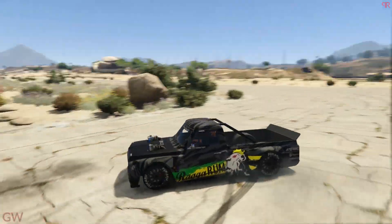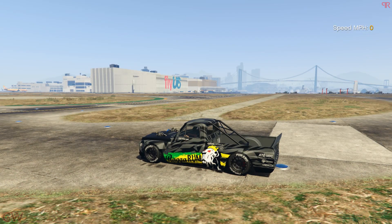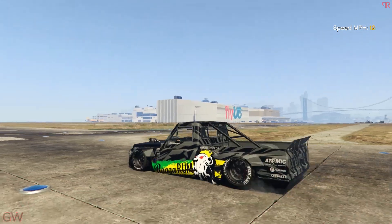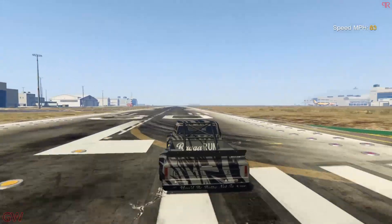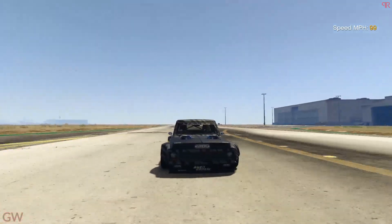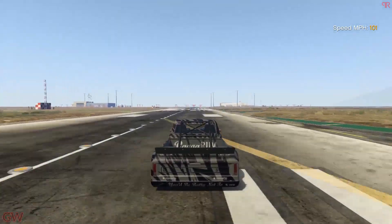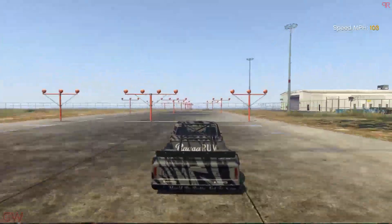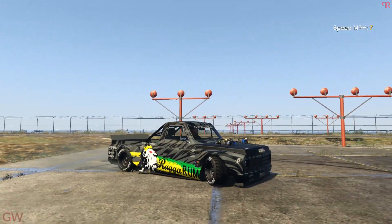Moving on to the speed test — the build came out just like the real life one, which is kind of cool. And a wheelie right at the beginning. I'm not expecting crazy acceleration or top speed with this thing; after all, it's not built for speed. We've already crossed 100 miles per hour — 103 miles per hour — and 106 miles per hour is the top speed of this vehicle. Not too great or anything, just a decent number.